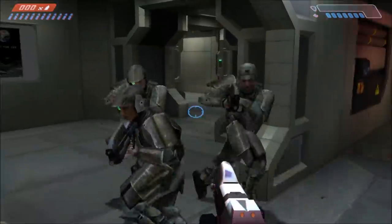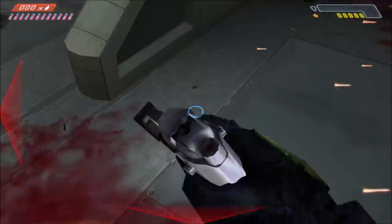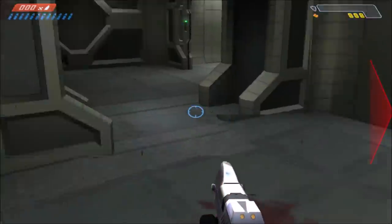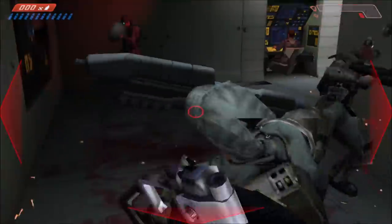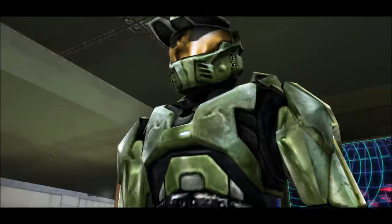Now, this only happens if you shoot Captain Keyes as Master Chief. But I've been thinking for a while: what happens if you can get an enemy to attack Captain Keyes instead — or even kill Captain Keyes? That's what we're going to do today, using a little mod called the bump possession mod — or bump possession cheat, technically speaking.